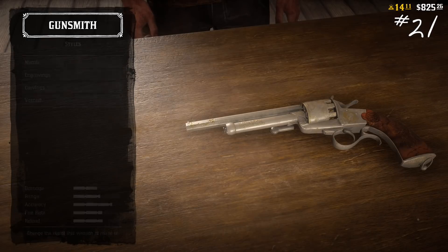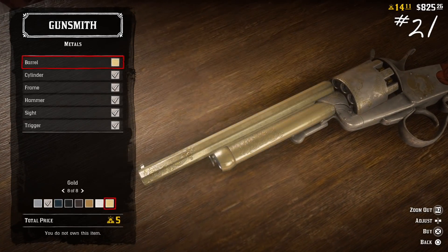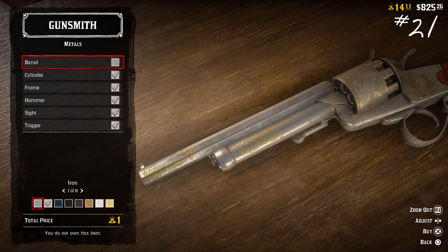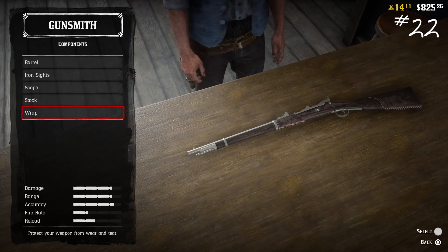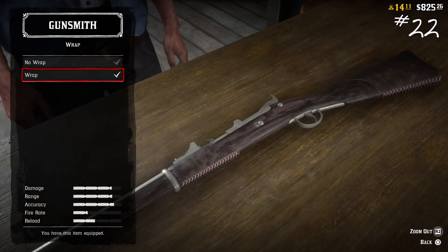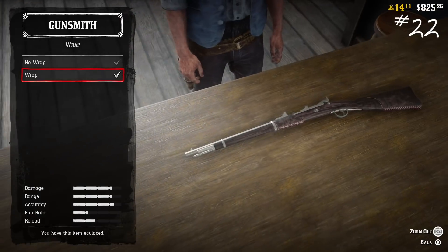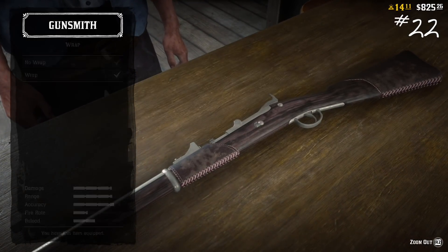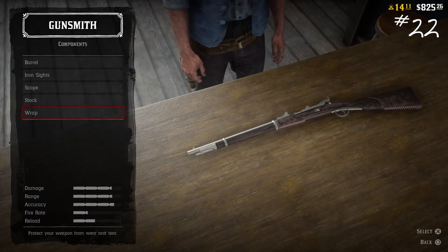Staying at the gunsmith — number twenty-one: changing the metals, varnish, and woodgrain are only cosmetic and have no actual impact on the weapon. Number twenty-two: you should always upgrade the barrel to long, upgrade the rifling, and add iron sights. If possible, add a leather wrap to your regularly used weapons. If you're using any weapon regularly, I recommend you do all of these things to it.